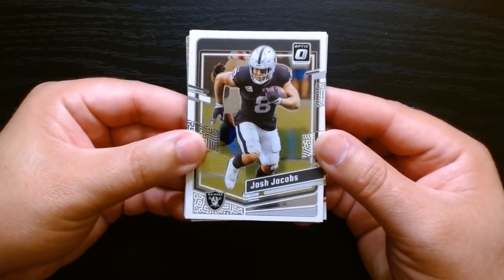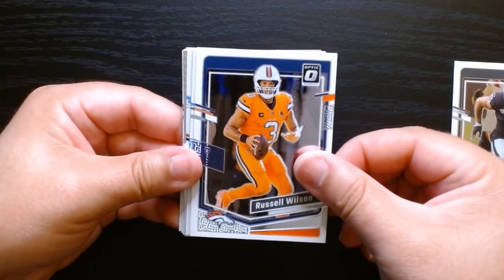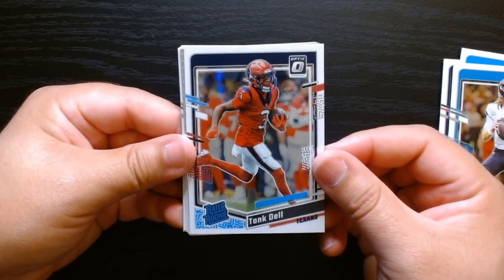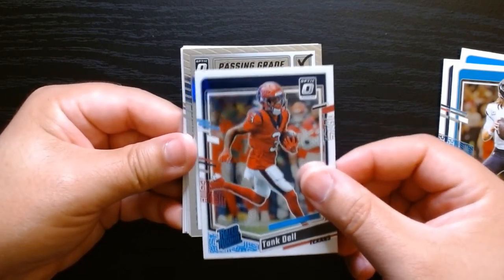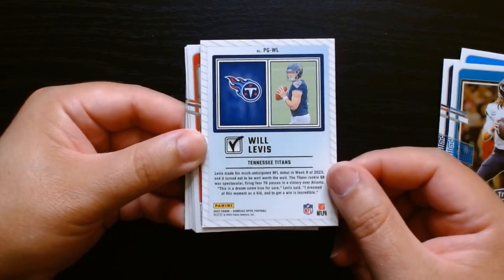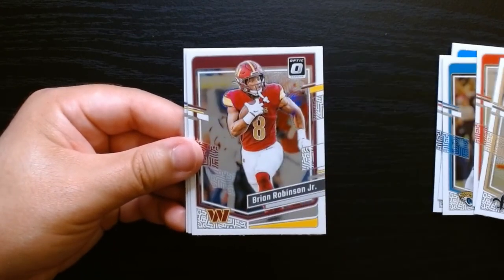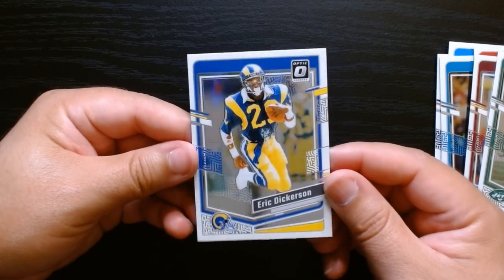Okay so I was wrong — well, I was right the first time. We don't get a green velocity in every pack. I got one in each of those two that I first opened, but this one does not have one, which is unfortunate. But let's see — Trevor Lawrence, we get Tank Dell. Hey, Tank Dell will be doing some big things, and now with Stefon Diggs he'll probably get even more opportunities. What is this — a passing grade of Will Levis! The first and only insert that we get. He's starting quarterback for the Titans and has a good chance this year to improve on what he did last year. And we finish off with Eric Dickerson — this is very vet heavy.